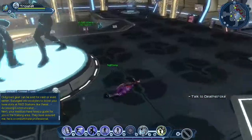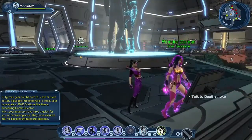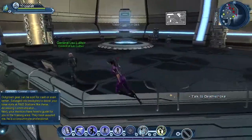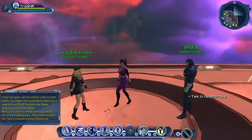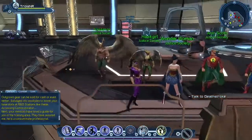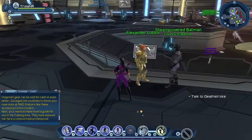This is the training room. We have Nightwing down here, Wonder Woman as a Star Sapphire — another beautiful nod to Blackest Night — training dummies, General Lex Luthor from the Council of Lex Luthor, Lady Blackhawk from the Justice Society, and Wildcat. Here we have members of the Justice Society: Hawkman, Hawkgirl, Wonder Woman, Alan Scott, and Jay Garrick. We also have Alexander Luthor and Steam-Powered Batman.